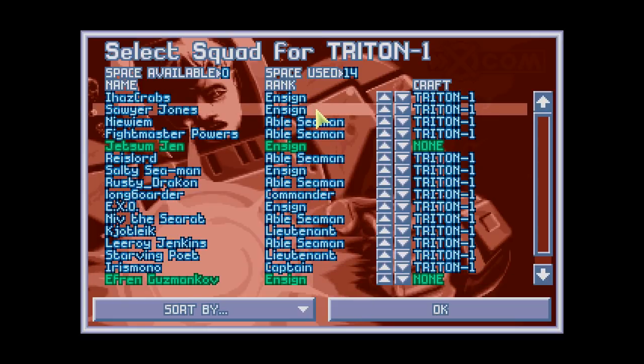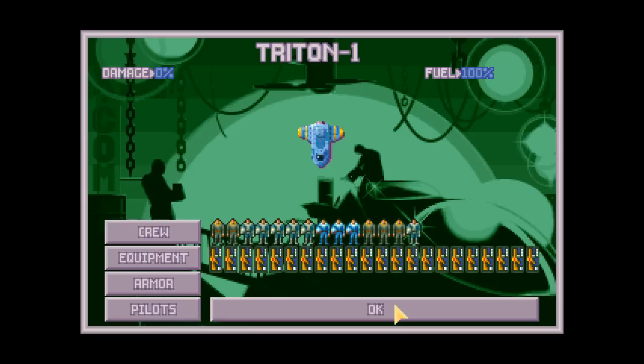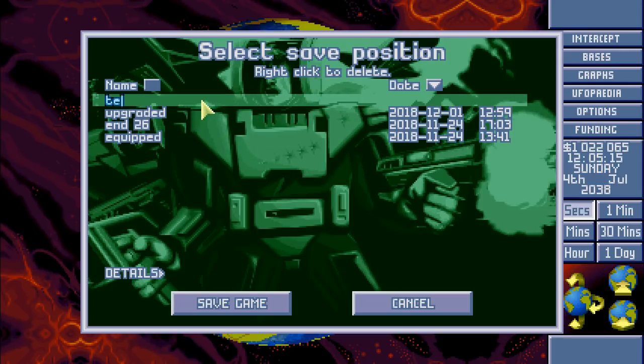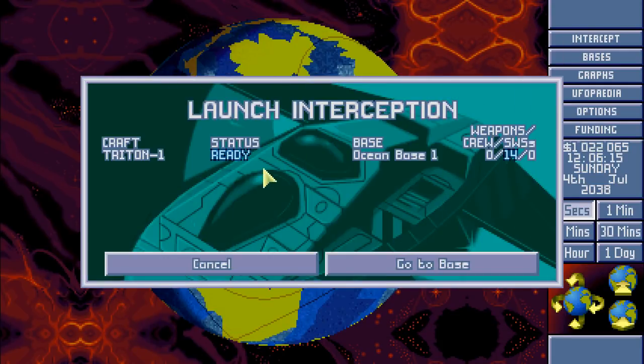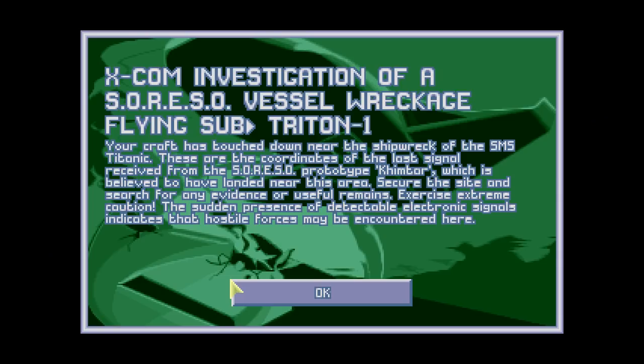These two are not exactly at the door. I need to figure out who's at the door - one of them will be at the door, but one of these other four people will be as well. I should save in case this is a trap. Let's go - and your craft has touched down near the shipwreck of the SMS Titanic.